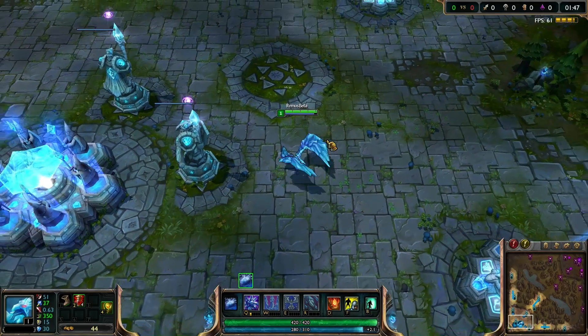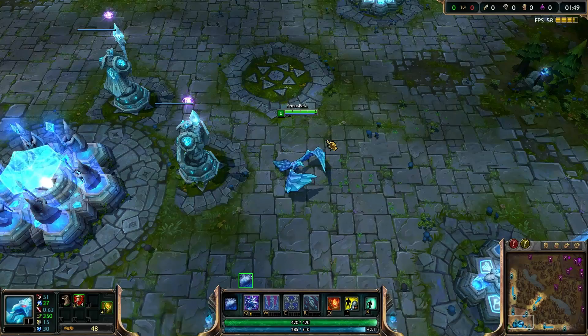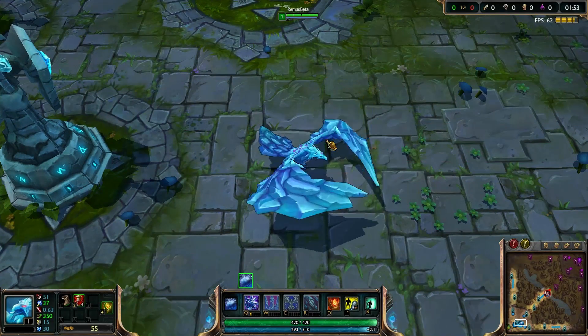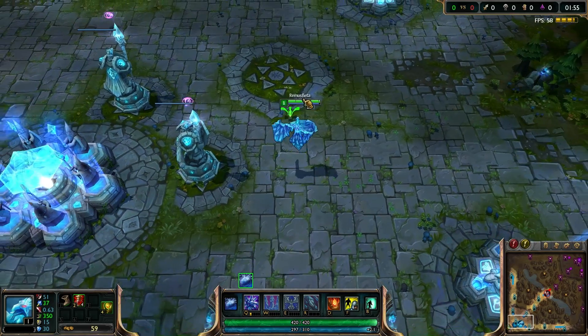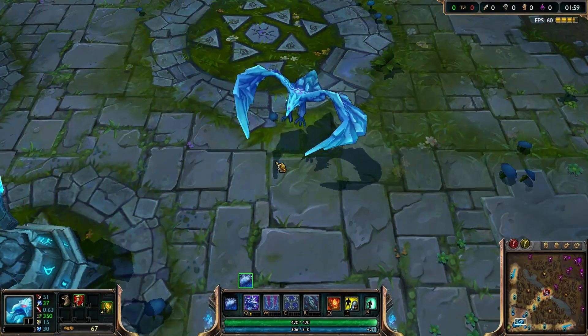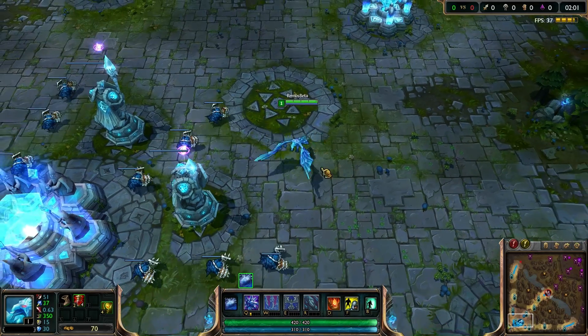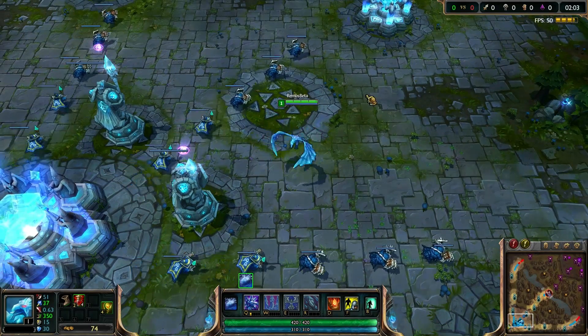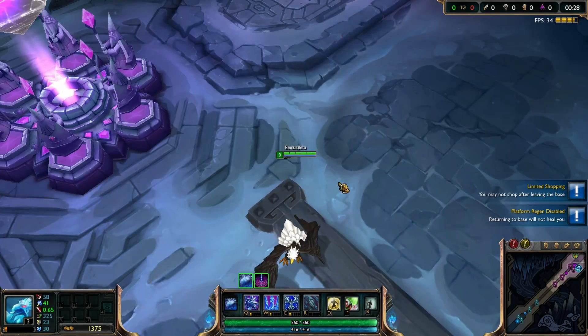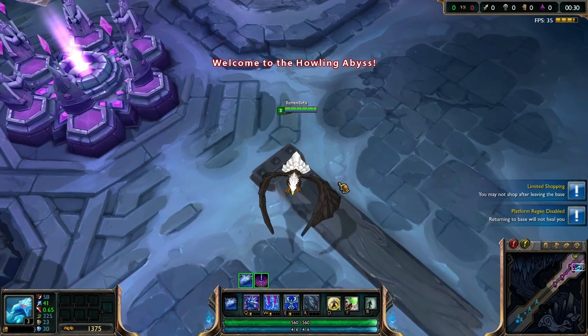We got 50 likes in two hours and we're going for 100. Maybe we can do 50 for this one as well — come on, for Anivia! She will give you a nice chocolate egg if you do. Okay, back to the skins.